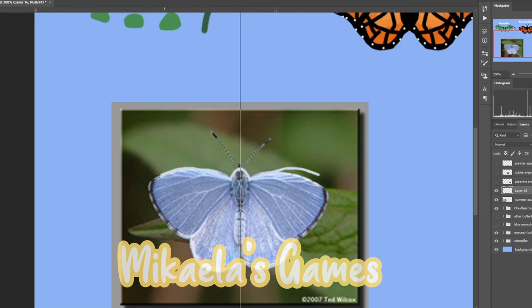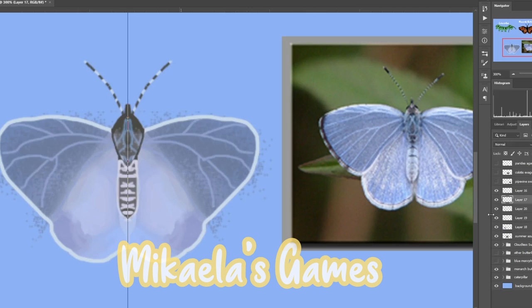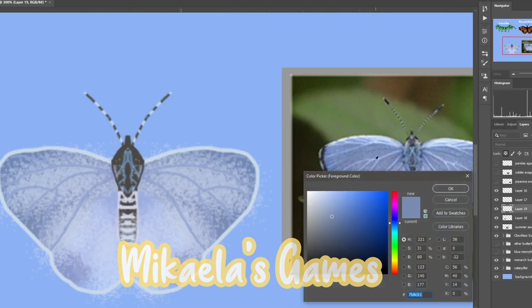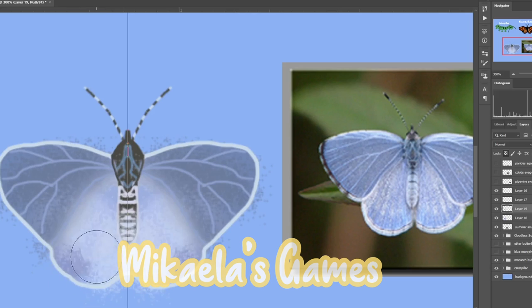The next butterfly I worked on was the summer shirt. This one was difficult for the coloring because on the reference photo it has this little texture on top, which is like a glitter maybe. Since the butterfly didn't have that glow from the photo, I added some white dots to help it. I added texture to the upper wing area as well, and I think adding texture definitely makes it look a lot better.